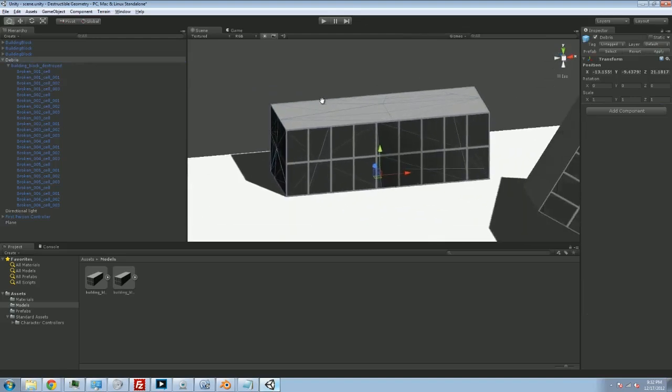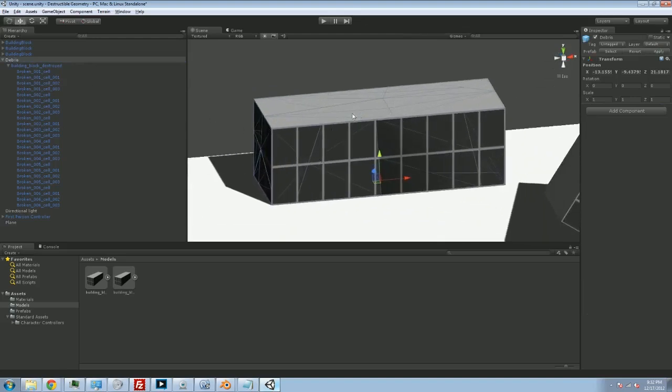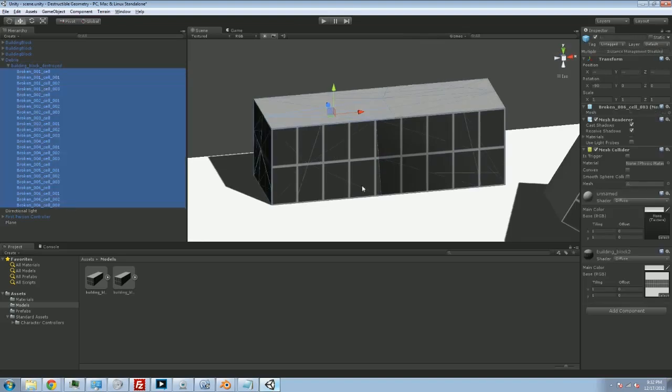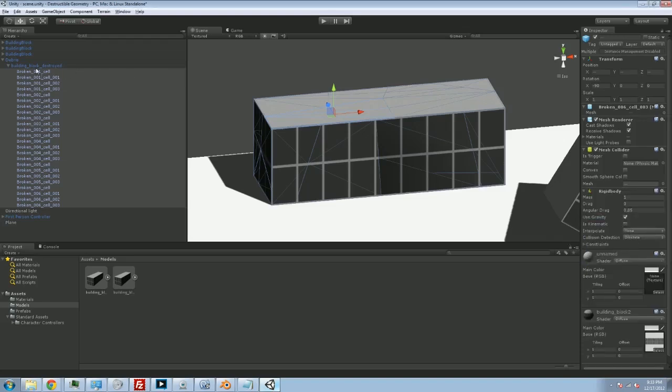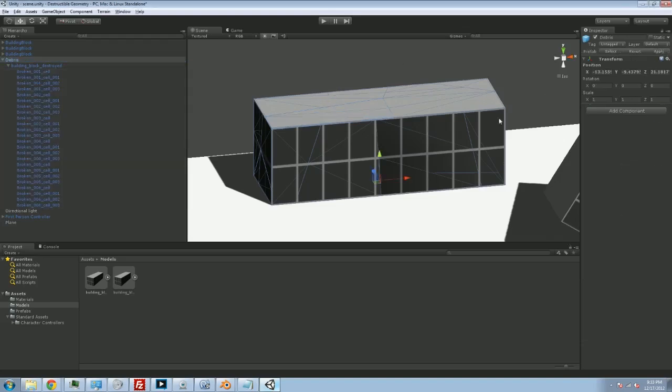Now I can apply the change to our debris. But that's only half the equation — physics objects will hit this, but these are not yet being pulled down by gravity. So what I want to do is select all these cells one more time, add component, physics, rigidbody. Done. Now I can apply the changes to the prefab.